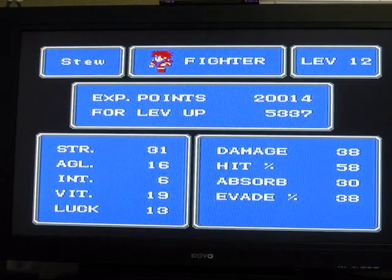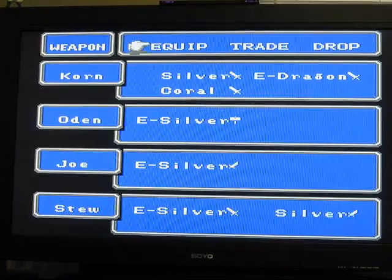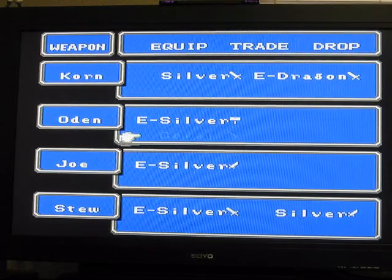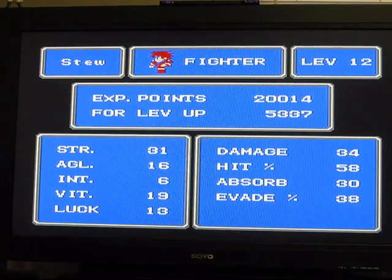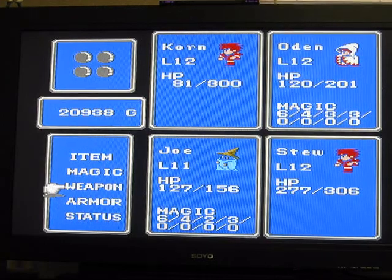I'm looking at damage and hit percentage — 38.58. Let's equip the Coral Sword. Oh, wrong guy. Alright, so the damage is lower. It's really not even worth the equip, but I'll leave it on for a while anyway.